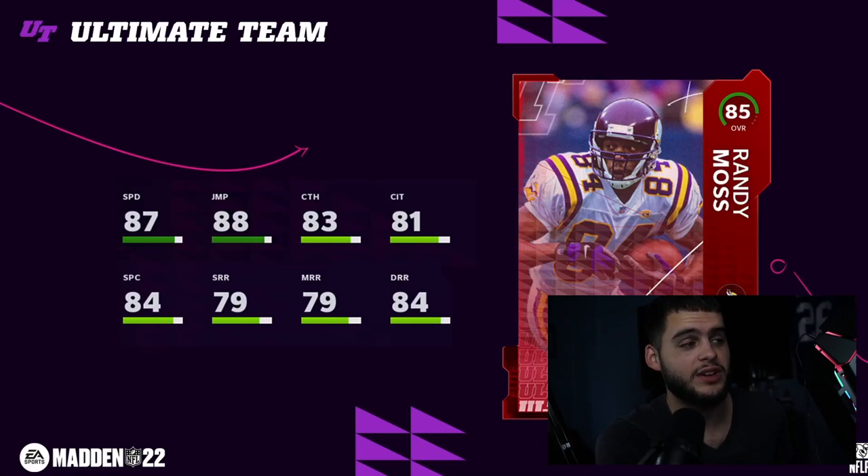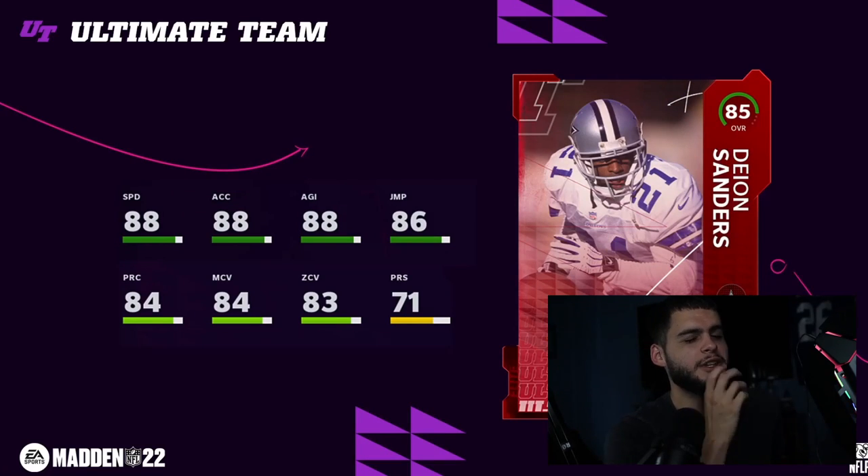Then for the next one — which is even crazier in my opinion — you get Deion Sanders. What doesn't make sense to me is how on the Brady side you get two Tom Brady teammates, and on the other end you get two of the best high-name legends in Madden ever: Randy Moss and Deion Sanders. Deion has 88 speed — insane to start the year. He'll be able to match up with Tyreek Hill pretty much no problem. 88 acceleration, 88 agility — one of the most athletic corners in the game. 86 jumping, 84 play rec, 84 man, 83 zone, 71 press — no press as per usual — but Deion just plays different with his spec catch and catching stats, so he gets crazy animations. Deion's going to be a great day one and possibly first two weeks card.